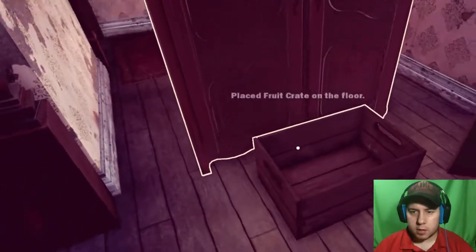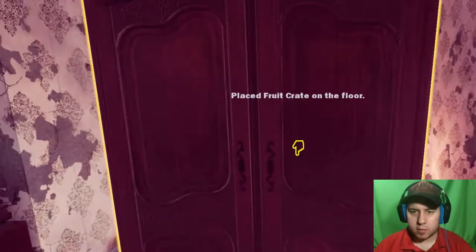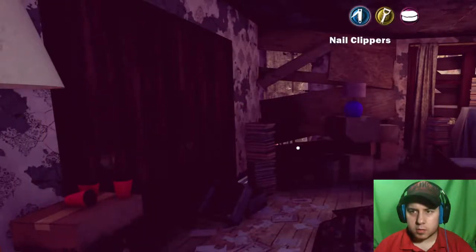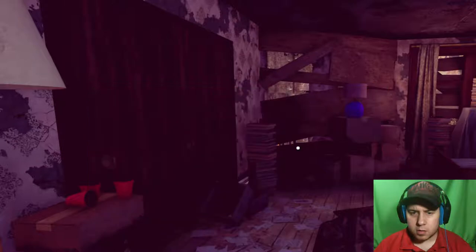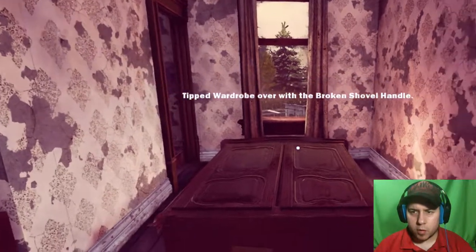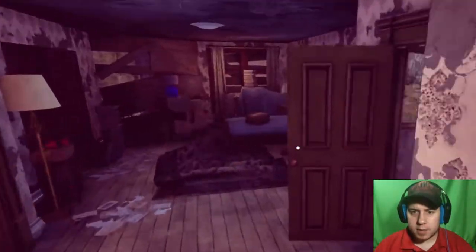Plate fruit scrape - okay, what does that do? I'm doing stuff that I don't understand. What was that thing for? If you may think of the wardrobe on the second floor of the farmhouse... You tipped the wardrobe over with a broken shovel. Because there's a second story in there - actually, third story.